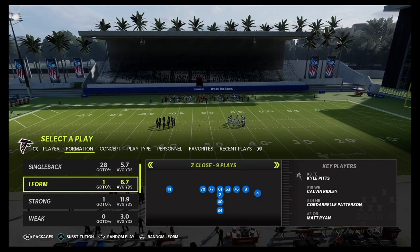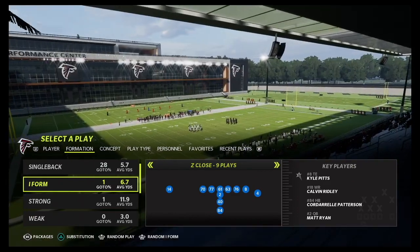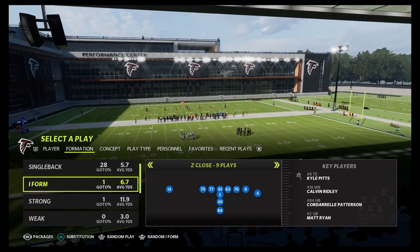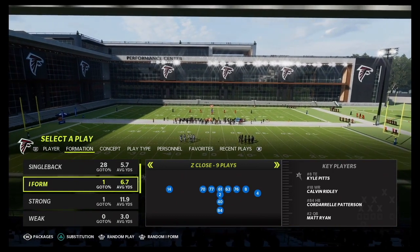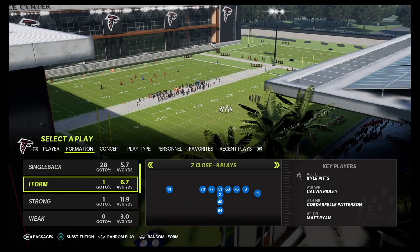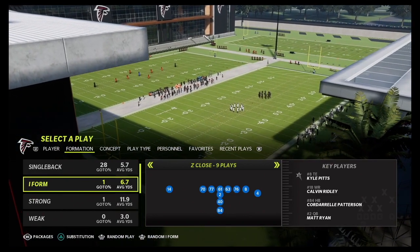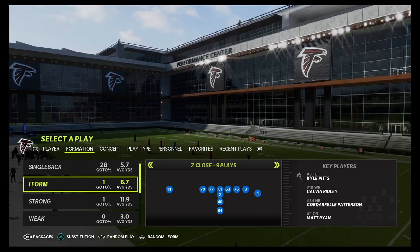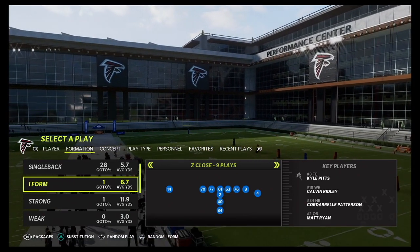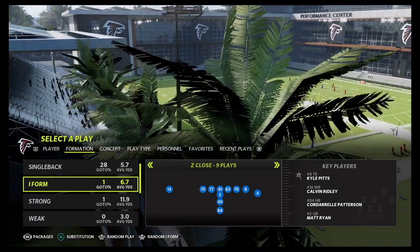Your boy professional Madden player T. Davis is back today, and we're breaking down the Atlanta Falcons offensive playbook — some of the best money plays in the entire Atlanta Falcons offensive playbook, part of our 32-team free e-book playlist here on the channel. If you want to find your playbook, check out the playlist on my channel. I'm breaking down the best money plays in every single playbook in Madden 22 — all 32 teams.